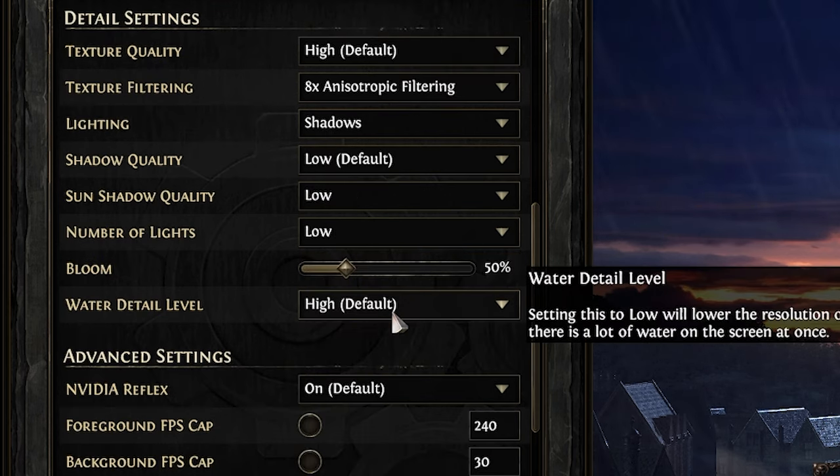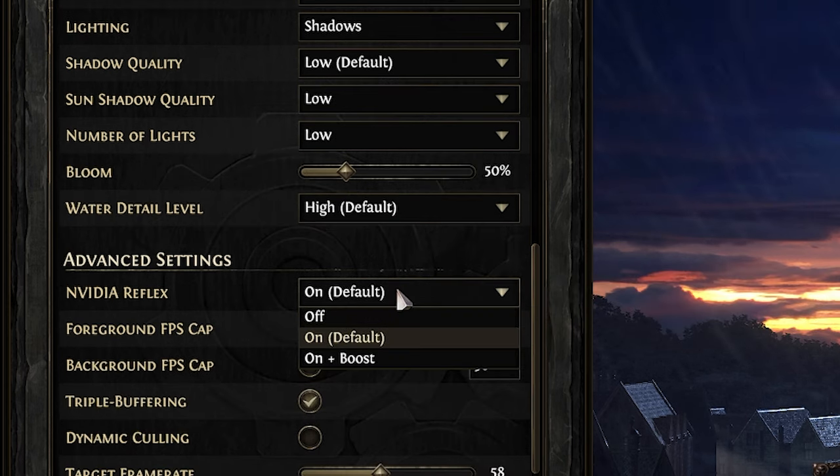Water detail level is kept at the default high setting. There's not too much water in Path of Exile 2, and it gives realistic water reflections and texture for enhanced immersion without heavy GPU usage. On Nvidia Reflex, I have the default options — it reduces input lag, ensuring faster responses during gameplay.